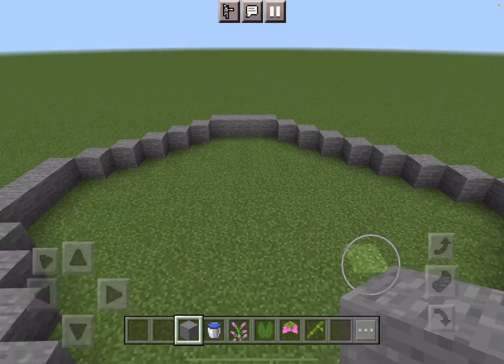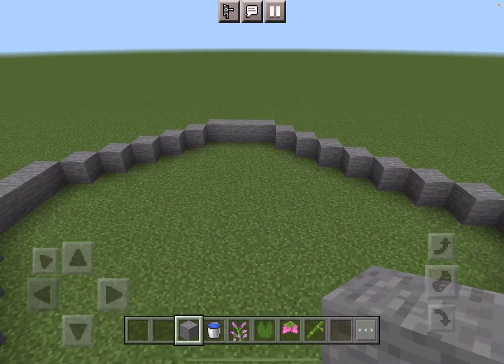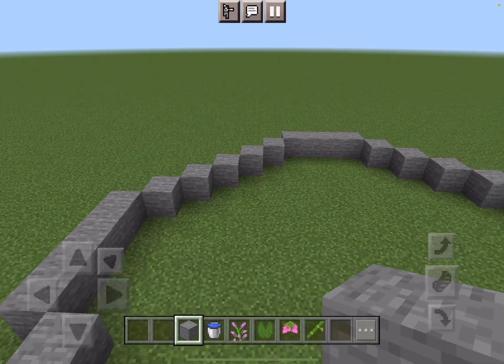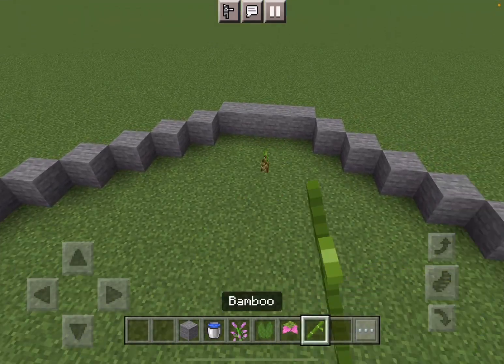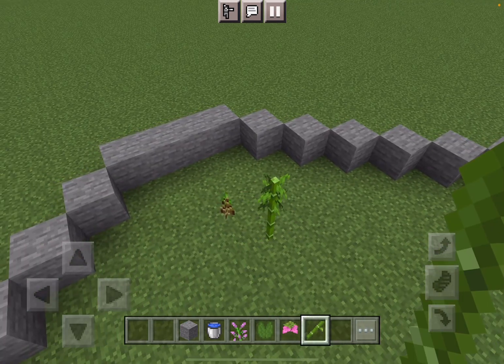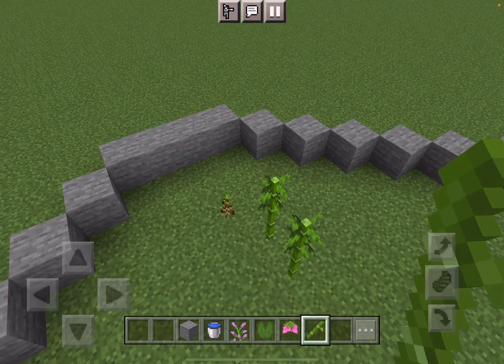At the end we're also going to be adding some finishing touches like pandas, so it is basically kind of a zoo! First we're going to start off with bamboo because we want our bamboo to grow nice and tall and nice and big.